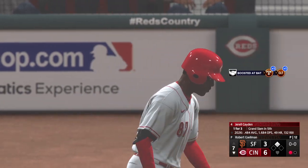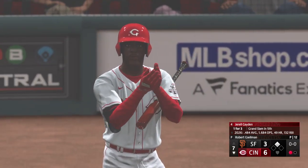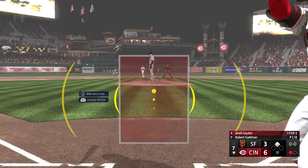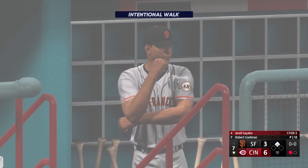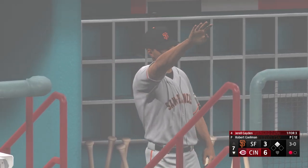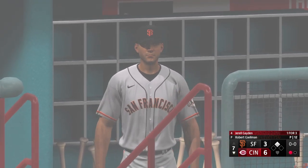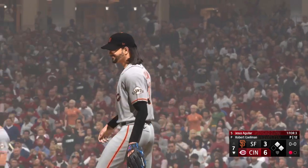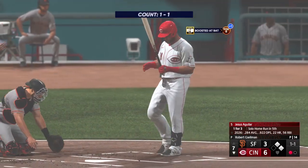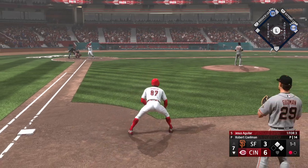One out, runner at second — Gerald Raymond next to hit for the Reds. He's been such a good hitter with runners in scoring position. Some guys just take it to another level. For him right now at the plate, it's like everyone else is in slow motion and he's in full speed. Looks like they want to set up the double play — intentional walk. We'll make it first and second with one gone. And the batter now, Jesus Aguilar.